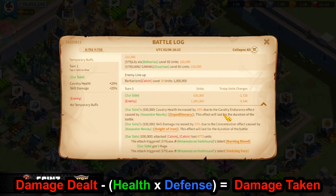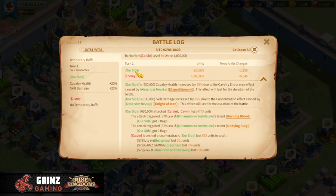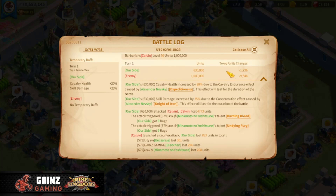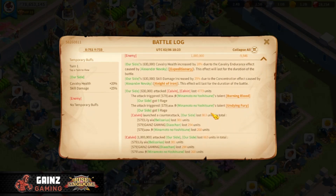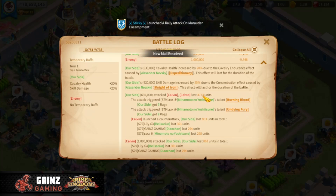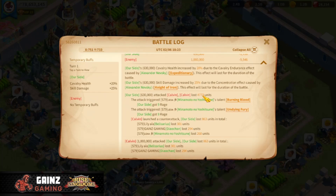In this battle report, our side has 630,000 units and their side has 1 million. We lose 1,726 units and they lose 9,546. Looking at the attacks, our side attacked Calvin and lost 4,773 units. This was after accounting for the defense and health that the enemy had.